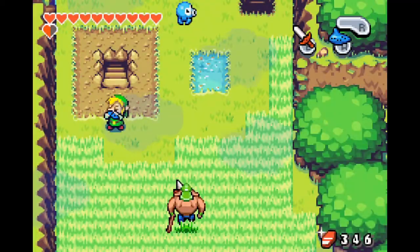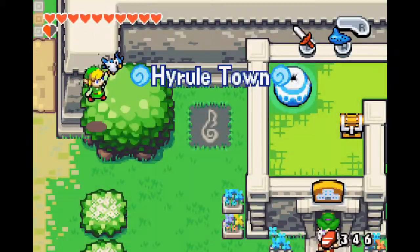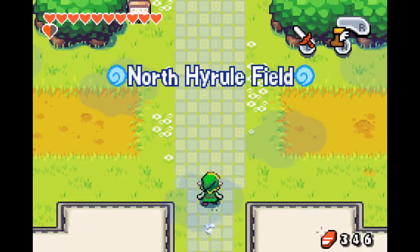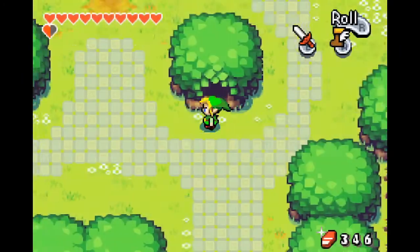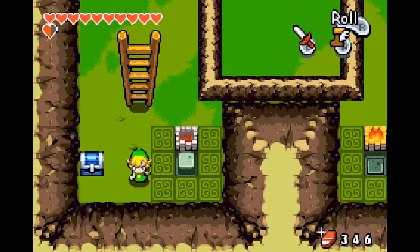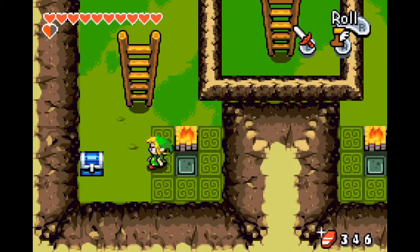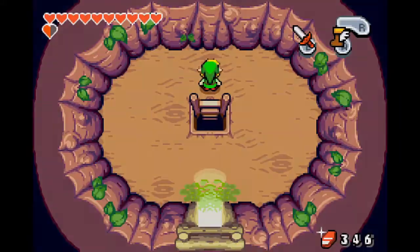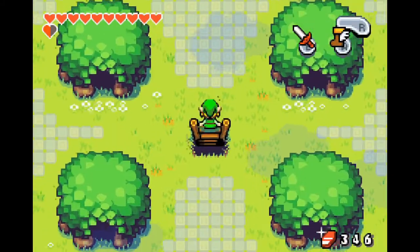All right, so let's take the Ocarina of Wind and go back to Hyrule because we also opened up something else - you will just see in a second. Because we've met Tingle's last brother whose name I didn't catch because I didn't pay attention. Oh no, we were here already. It's the one on the left. So we have opened the last path here in this quartet of little dungeons.